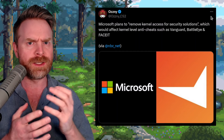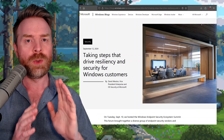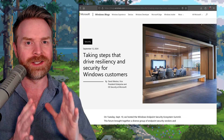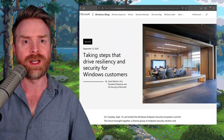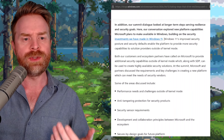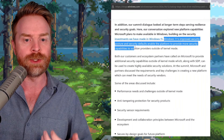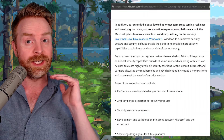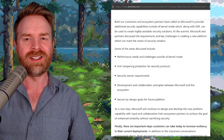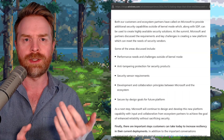That would be amazing for gaming, especially for Linux. However, it's being misinterpreted a little bit — a lot of people are saying Microsoft is going to remove kernel access from these anti-cheats, which isn't necessarily correct. Microsoft will still keep kernel access for some things. This is right from Microsoft's blog post: 'Windows 11's improved security posture and security defaults enable the platform to provide more security capabilities to solution providers outside of kernel mode.' That doesn't say get rid of kernel mode — it's just additional options. I don't really see kernel-level anti-cheats going anywhere.